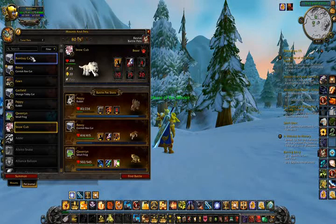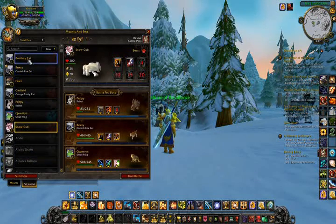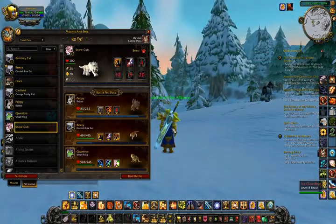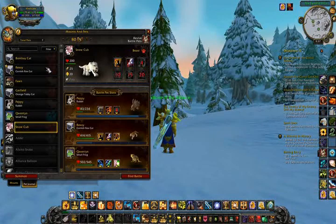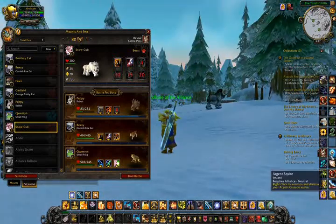If you'll notice, I have a list of pets that are usable for combat on the left side of my screen. Even though I have a lot more pets than this on live, they didn't actually transfer over to the beta. So all of these pets are ones I've just recently acquired, either by purchasing them off of the Auction House or by actually capturing them via the pet battle system.